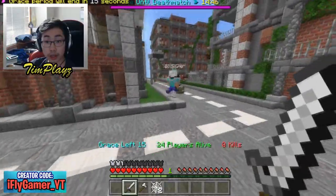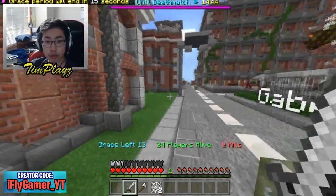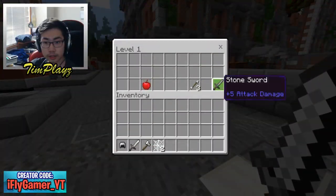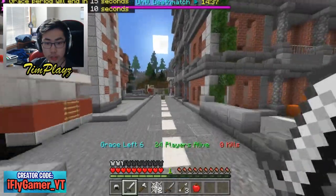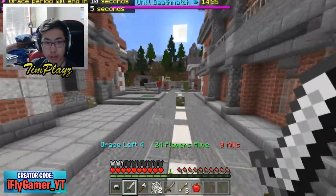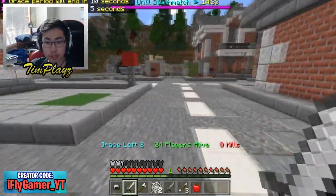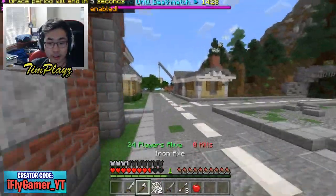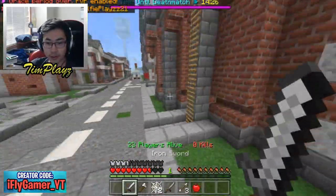That guy is stacked, let's stay away from him. There's a chest right there — the chests look a little different but they're still chests. We got some cobwebs, maybe we can make some use out of that. Someone's chasing me, that guy definitely wants to fight me. Can we kill him? I gotta put on that helmet — I didn't even know I had a helmet.